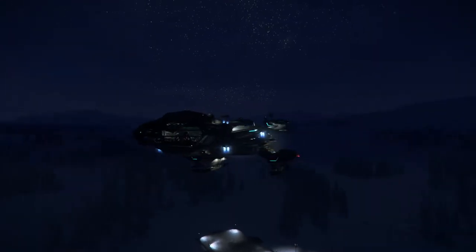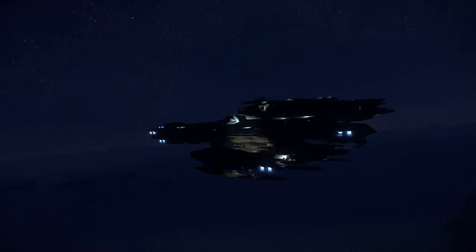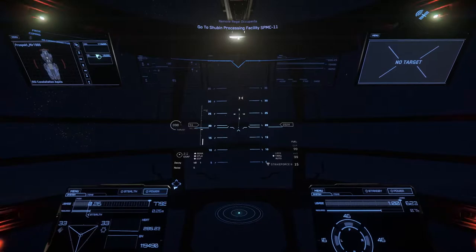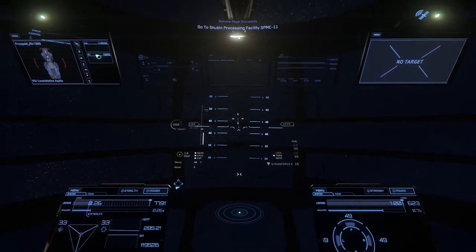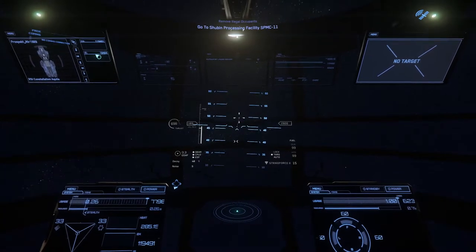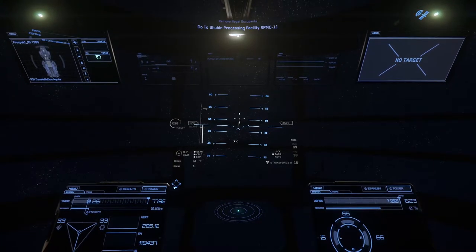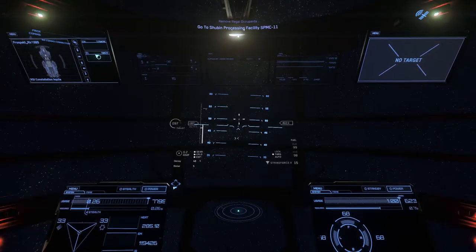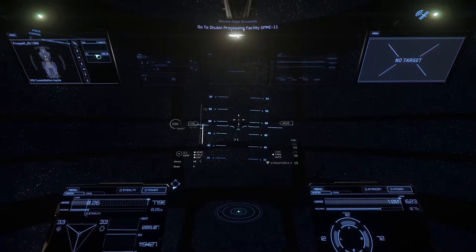It's an interesting ship, it almost reminds me of Serenity — like a Firefly ship if you're familiar with that show, rest in peace. Like an ugly version of it, a charmingly ugly version. It does take a little bit to get out of atmo. There's a turret in the back that's supposed to be like a super powerful scanner or something but as far as I know it doesn't do anything right now. Seems like that's the story of Star Citizen — ships with gameplay loops that aren't in the game yet.